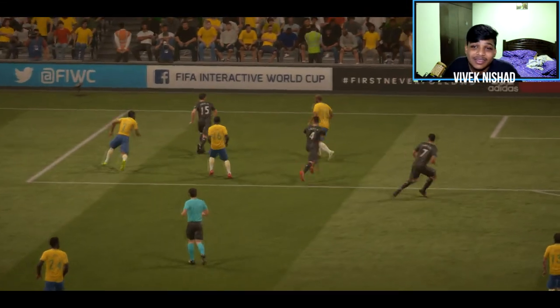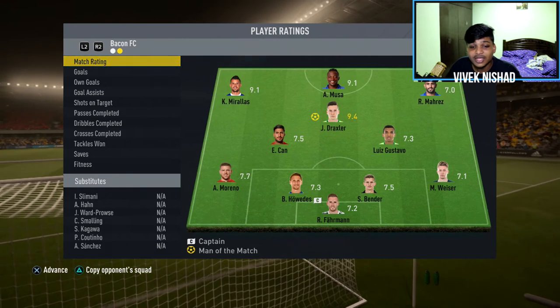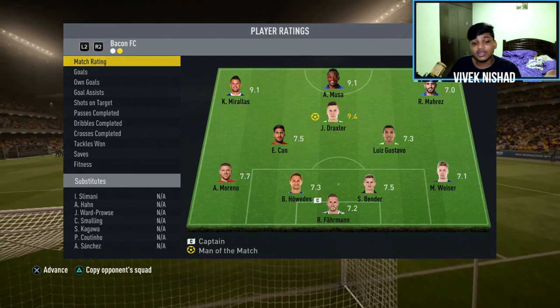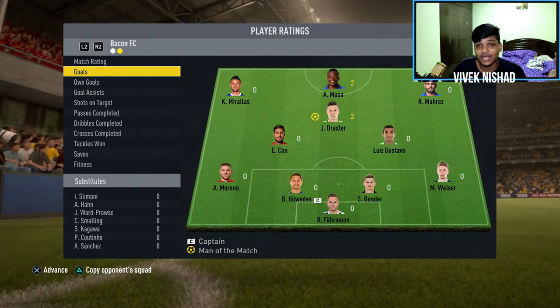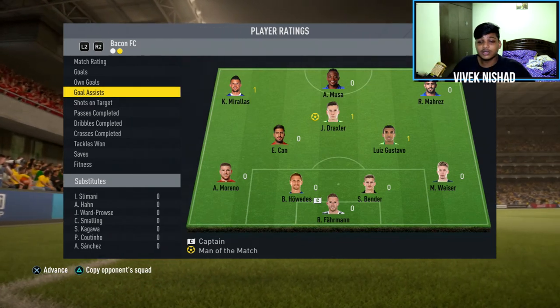I was about to score right at the end but the referee didn't want me to. Final ratings: Draxler 9.4, Musa 9.1, Miralas 9.1 — pretty decent ratings. Goals split between Musa and Draxler — two each. Draxler is the main man, definitely 6k well spent. So yeah, this was the 45k Amaris hybrid squad builder. Hope you liked it, try this team out and let me know what you think. Like, comment, and subscribe — bye!